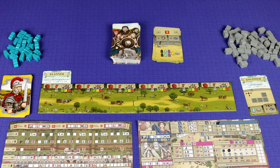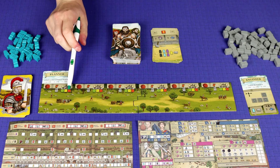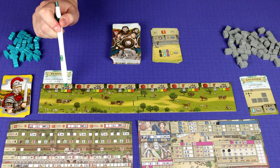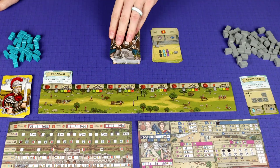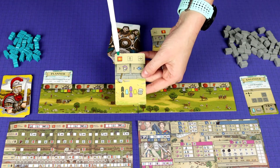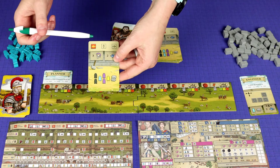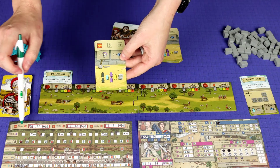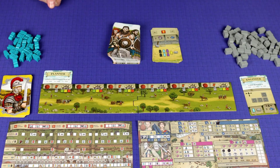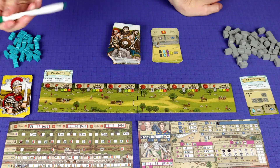After everyone has finished taking their actions for the year, at the end of the year you defend against the Picts. You determine this depending on which difficulty level everyone has chosen. Say everyone decided to play on easy mode - the green flag - in year one, we pick one fate card and flip it over, which determines where the Pict is coming from. This Pict is invading from the left side. Then everyone looks at their cohorts to see if the Pict was defended or went through. On the left side, our left cohort has one defense, so that defends the one Pict.